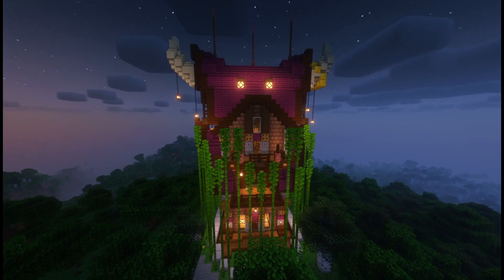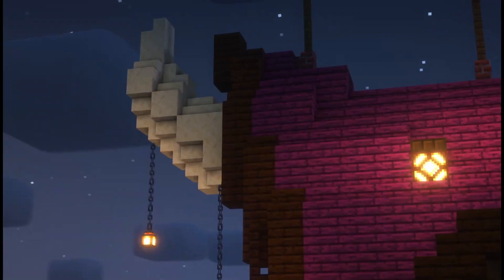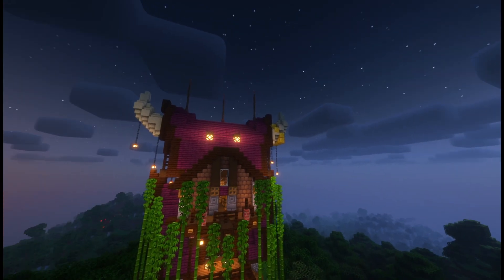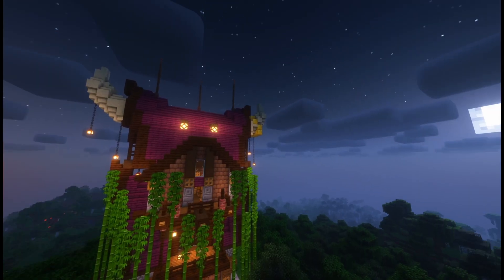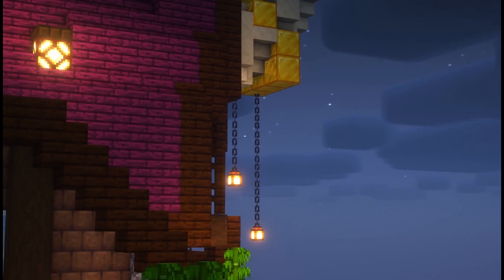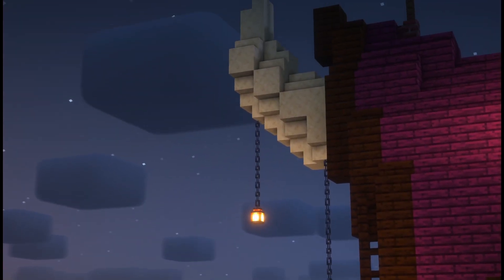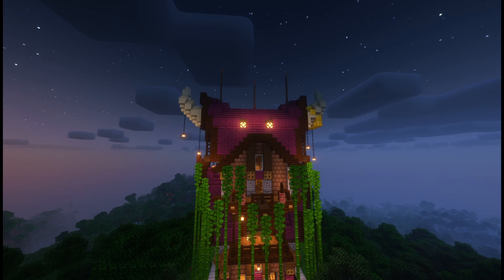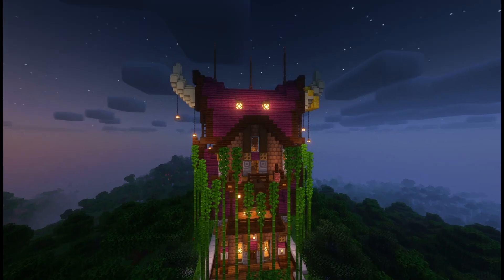This is the back of the house — pretty similar to the front. The only true difference is the balconies are a little different in shape. I really like the horns on the sides. I added them as a personality trait of the house — they make it look more menacing. I also added a small golden ring on one of the horns, and lanterns draping over the horns.